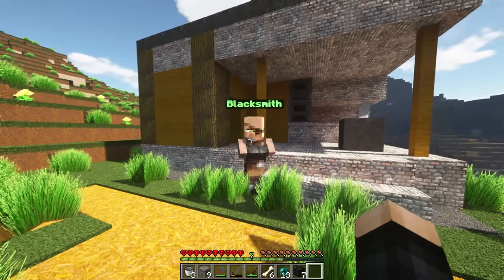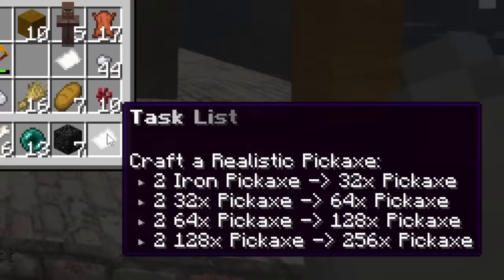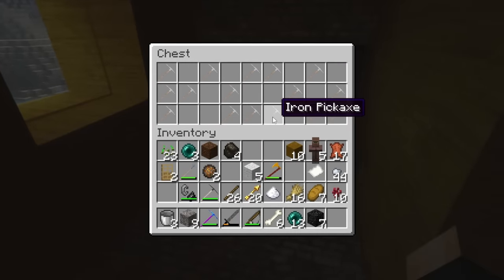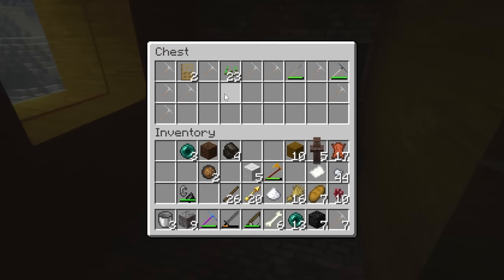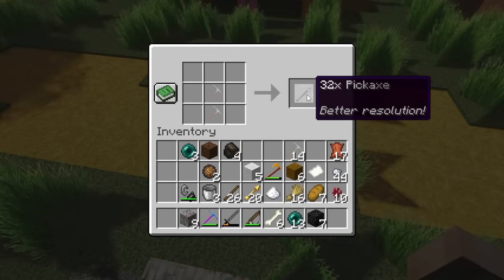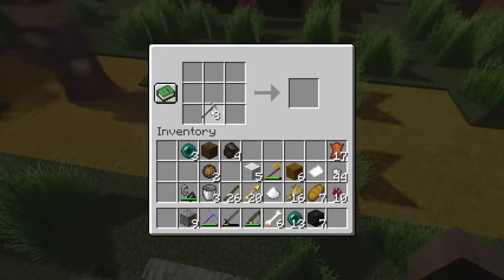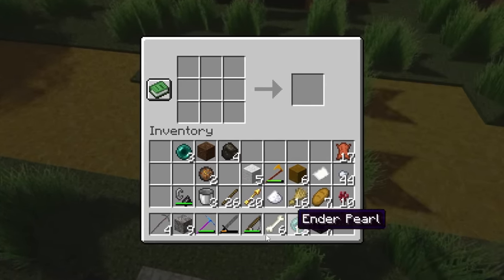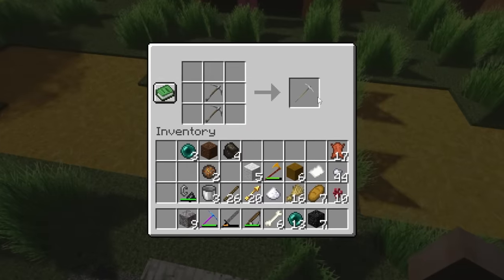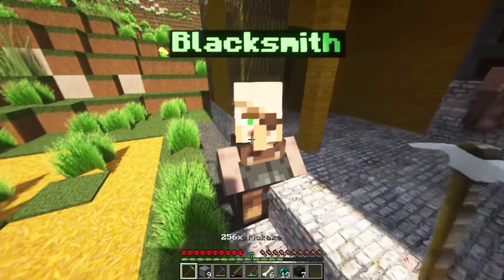The blacksmith's task is like the wheat thing but with iron pickaxes. He provides them — I grab a stack of iron pickaxes, which I can actually stack, which is cursed. Normal iron pickaxes become 32x pickaxes, then 64x, 128x, and finally 256x — which is still not as HD as my actual pickaxe. Handing them over — realism upgraded again!